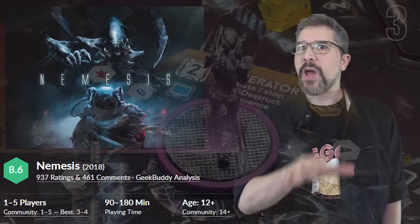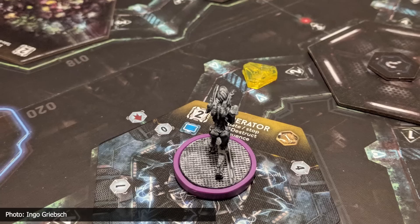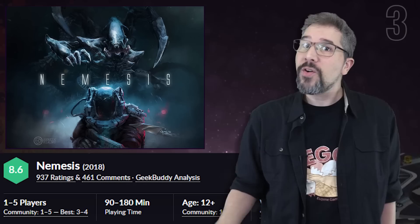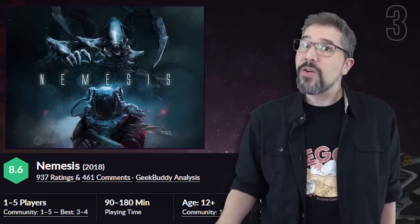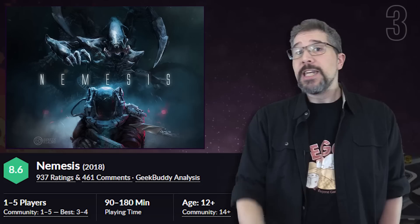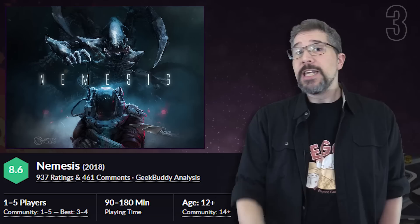This month's biggest climber is Nemesis, which bounds up from number 68 to land at number three. Nemesis is a one-to-five-player sci-fi survival game in which players awake from hibernation on a spaceship that's experiencing a critical system failure. The crew must then discover the cause of the system failure and fix it in order to return to Earth — but their investigation may be hindered slightly by the distracting, strange, alien noises that nobody on board has ever heard before.